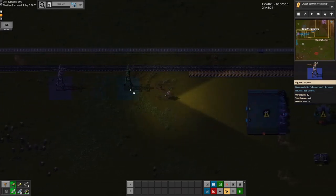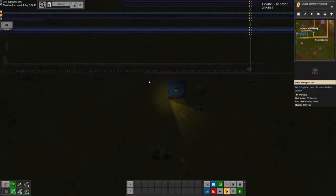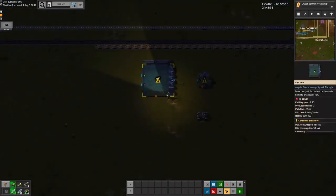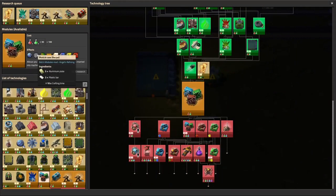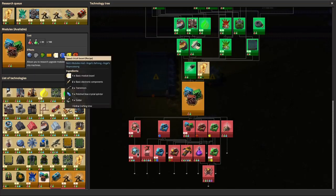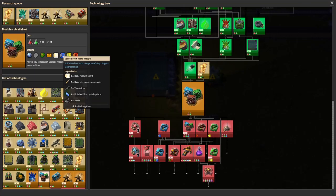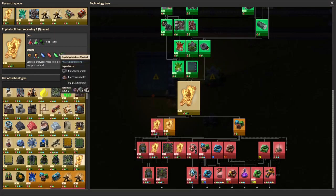Episode 49 - pretty sure, about 70% sure. So in the last episode, we started to get into the next portion of what we need to do to get into modules, as you can see here. We pretty much have everything we need except for these crystals - the polished blue crystal splinter, the green crystal splinter, and then the red one. So RGB, basically, of the splinters.